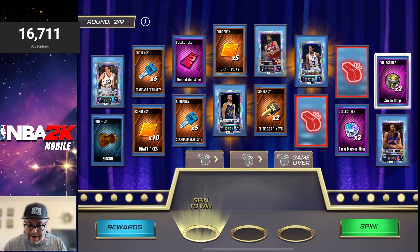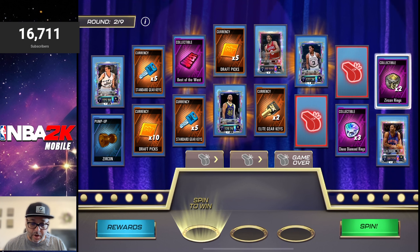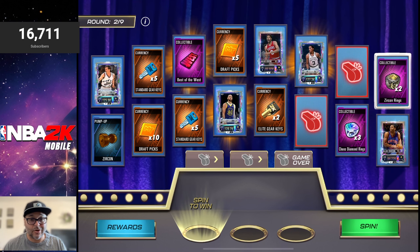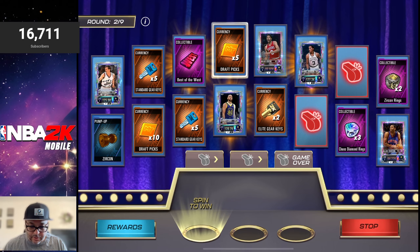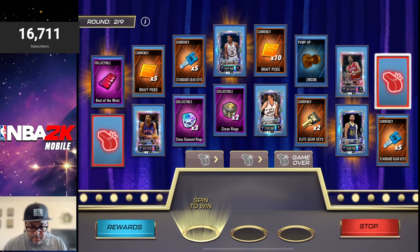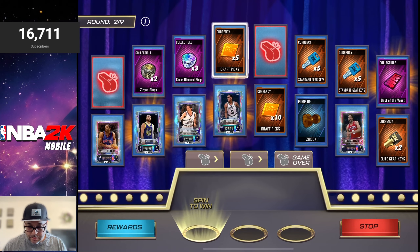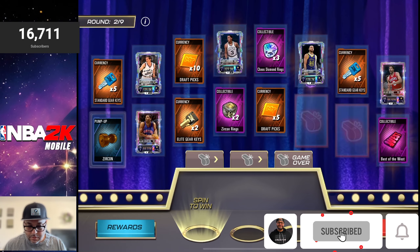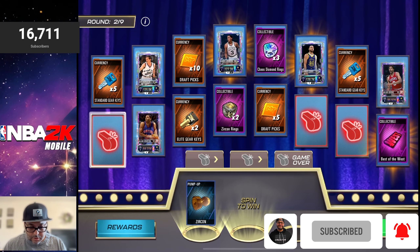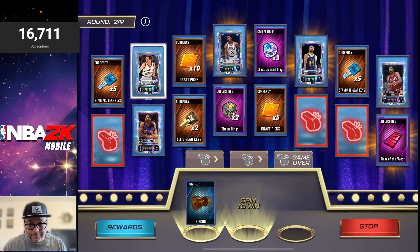The key card I see right away is the Chaos Diamond Stephen Curry — for a new player, that's an incredible card. Island Houston is a sleeper as well. On to the next tier — it's like the same cards but shuffled around. We got a Zircon pump up and we'll spin it.